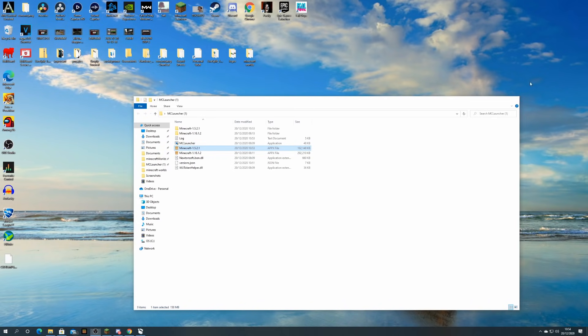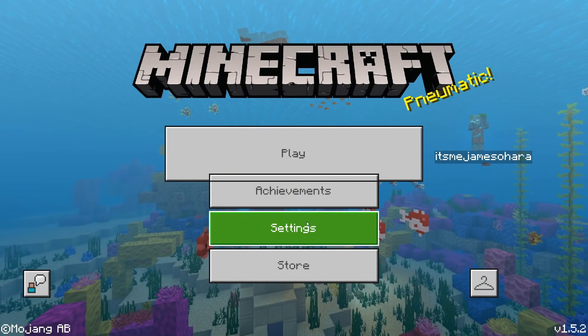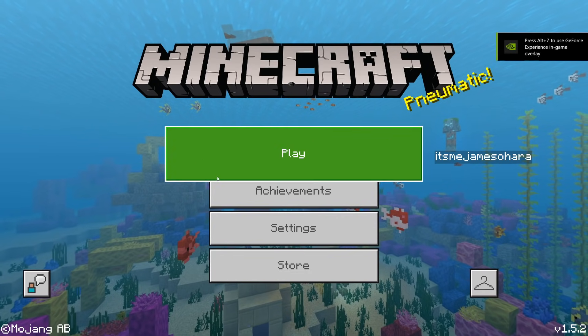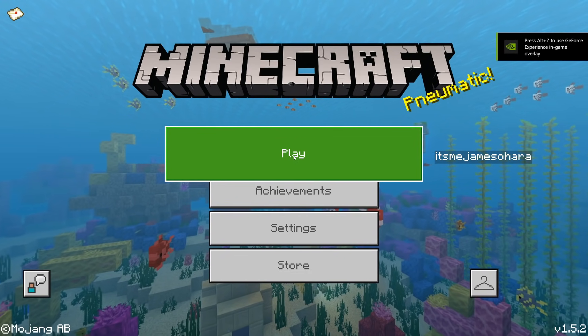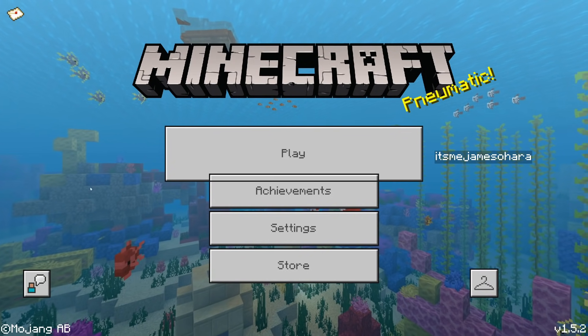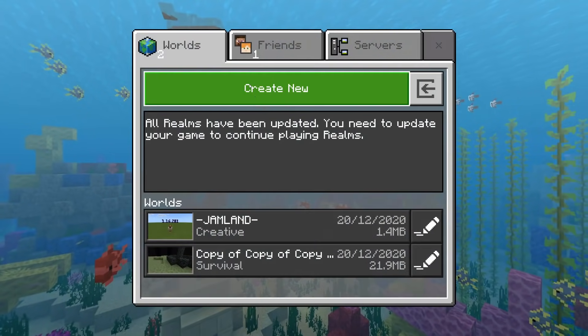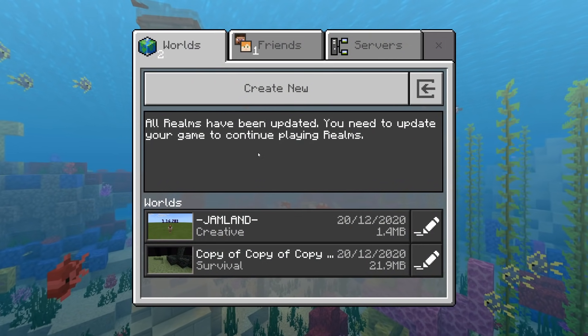Once you hit Launch, it might not launch straight away, so just close things down and simply open Minecraft. Once you've opened Minecraft, you should get the older update. As you can see, it is a little glitchy — I did say it would be — but for the most part this is the older update. You can see we've got the aquatic background.